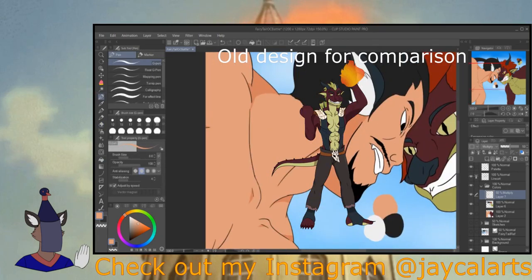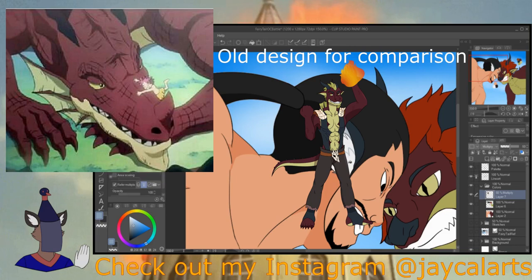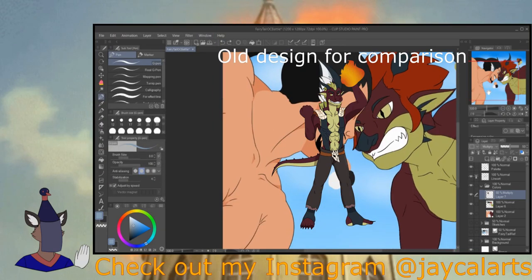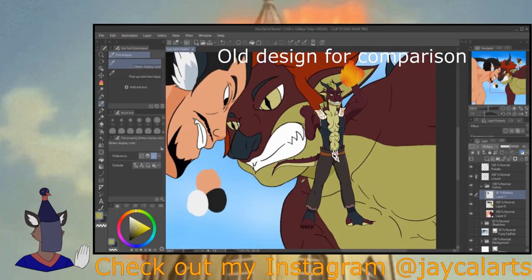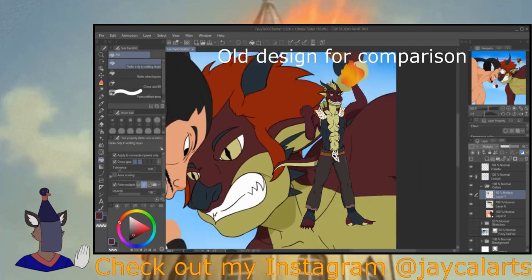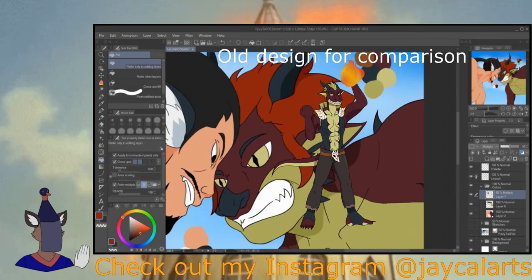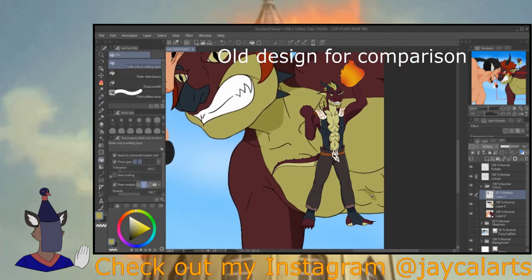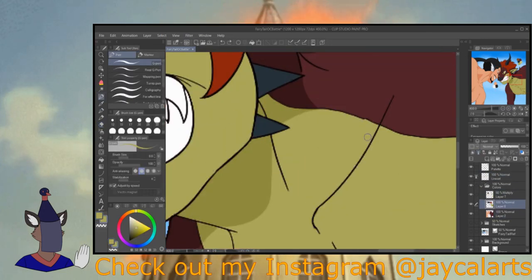I decided to make Ignis more draconic looking. I originally designed Ignis to look similar to Igneel so people could make the connection between him and Igneel in the original Fairy Tail series, but I've decided to take some liberties and make him stand out more. I gave him a nose horn and horns on the sides of his cheeks, because I see some dragon designs where that's what the male dragons look like. I also gave him a bunch of red hair because I think he just looks better with hair personally.